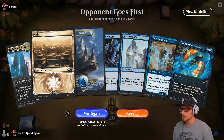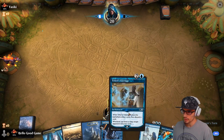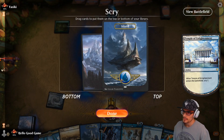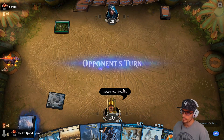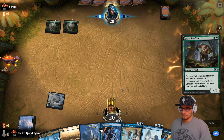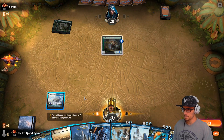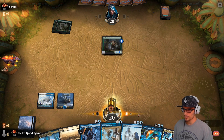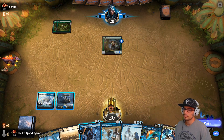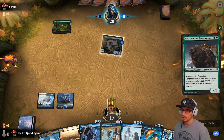Our opponent goes first — note Faeries in hand, which makes me quite scared. We do have a Tutelage though, so that could be fun. We need Shatters. We do need Shatters — okay, that's better.